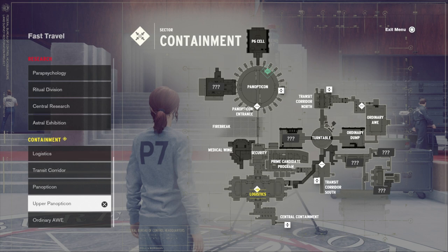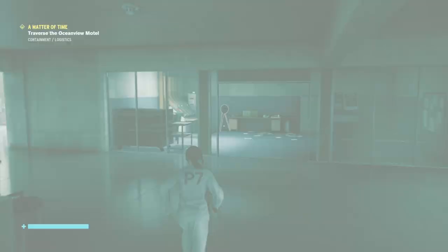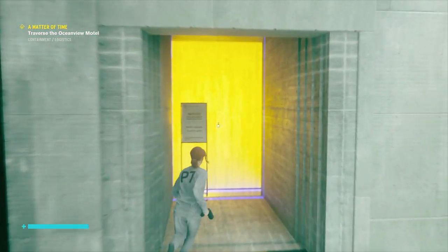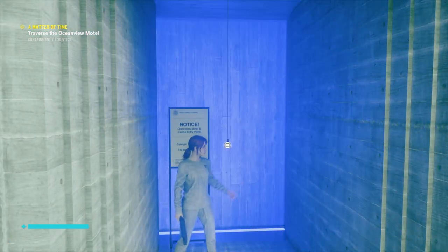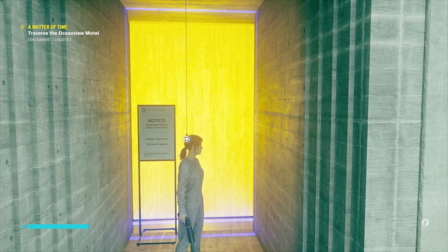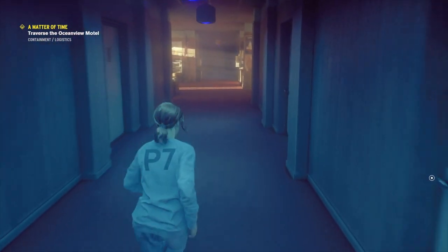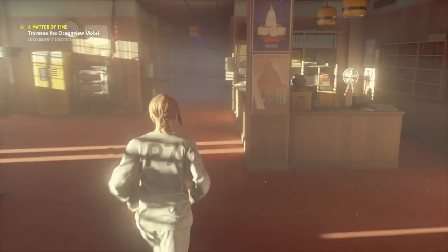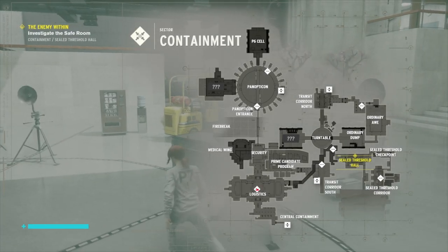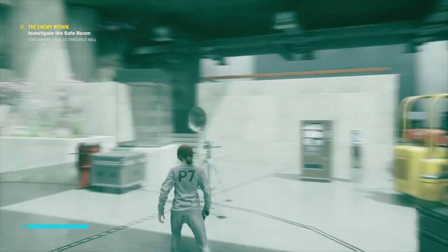You can find it in Logistics in the Containment Area. You can simply fast travel to it or walk all the way over to it. What you need to do first is start the mission called 'A Matter of Time,' which sees you going through to the motel and going on a huge route to find a medic for somebody in trouble. Once you complete that, or as part of going through it, you'll find out about the 'Enemy Within' mission, which is where you'll find the Anchor Altered Item. To find your way back to the area, you need to either fast travel to the Sealed Threshold Entrance or follow along on screen.